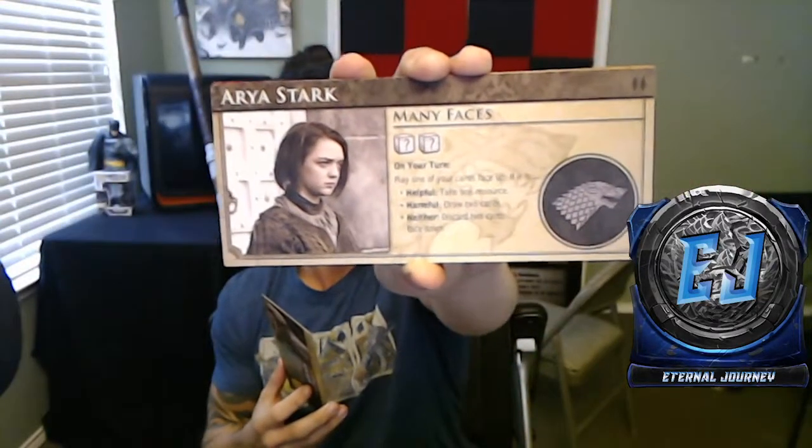It comes with a Hand of the King marker, which I'm assuming determines who goes first or has priority. Then these are the six double-sided character boards so each player picks their character. For example, Yara Greyjoy — on your turn, discard any number of cards face down, then draw that many cards. And Arya — on your turn, play one of your cards face up; if it's helpful take one resource, if harmful draw two cards, if neither discard two cards face down.